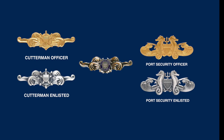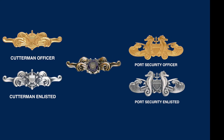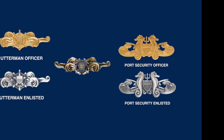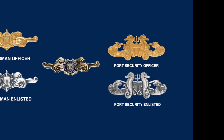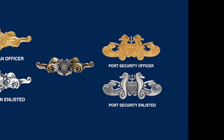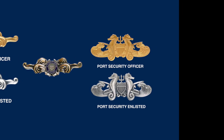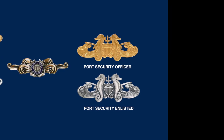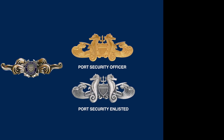The first one in the upper left is a Cutterman's insignia for the officer in gold. Below it is a Cutterman's insignia for the enlisted ranks. In the middle of the display is a Cutterman's insignia for the United States Coast Guard Auxiliary. On the far upper right is the Port Security Officer's insignia, which is really neat with two dragons or seahorses and a trident in the center. Below that is a silver edition for enlisted personnel.